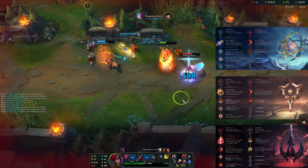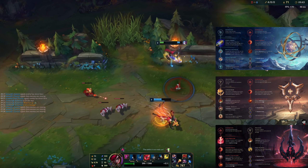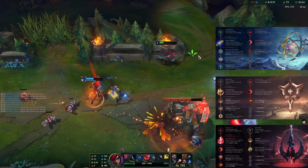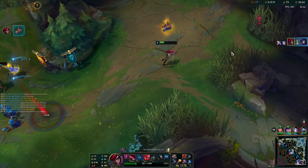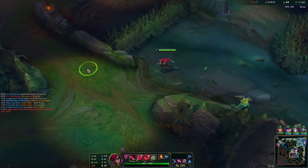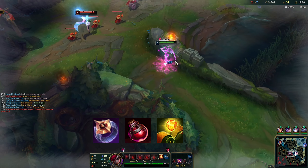First Strike is a very situational keystone, useful if the matchup you face is really impossible to kill and it's not worth risking your entire laning phase just to try a trade or a solo kill. Depending on the opponent and game composition, you can make these selections. Starting items: Dark Seal, Health Potion, and Stealth Ward.